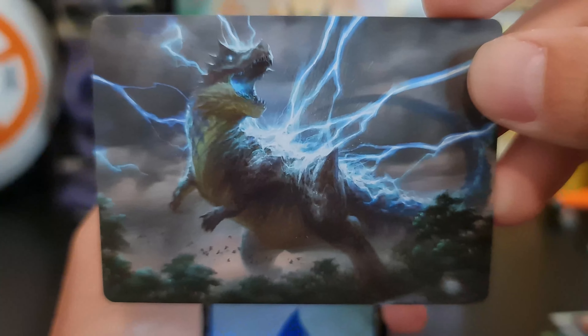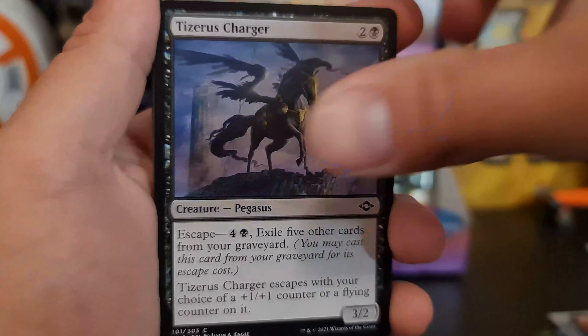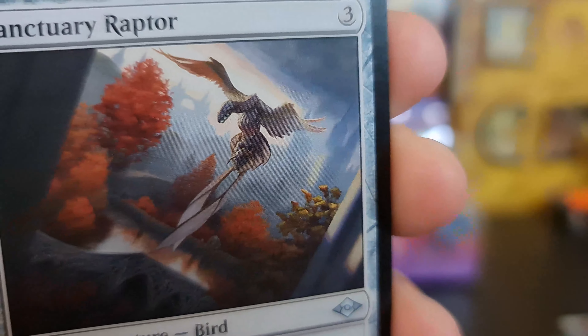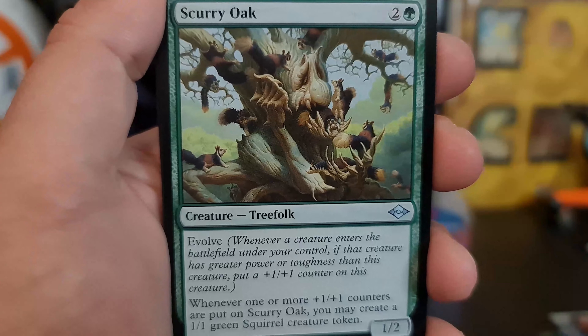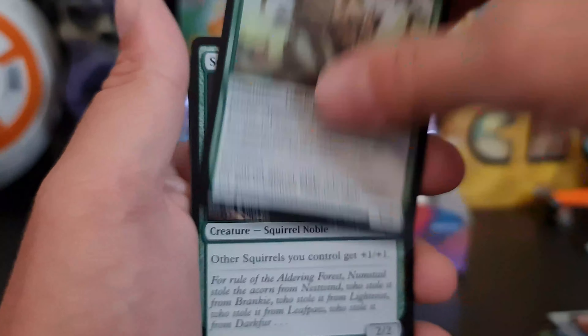We've got a Thraster Temper's Roar this time. Sanctuary Raptor is our first uncommon — it doesn't look like a bird at all, except for the wings, of course. Scurry Oak for our treefolk and lots of squirrels. Very scary — don't like it.